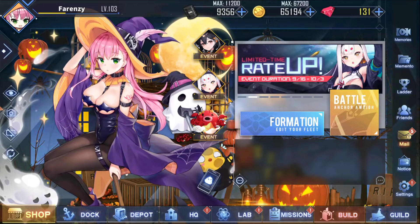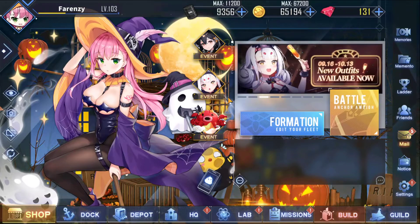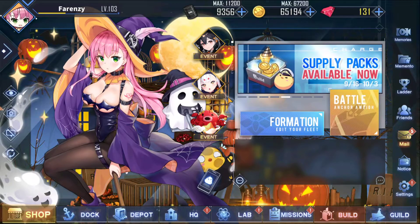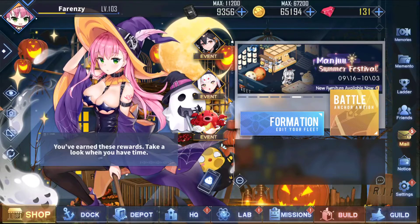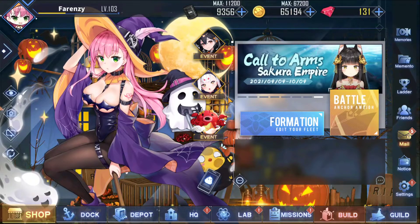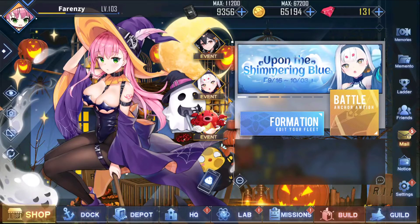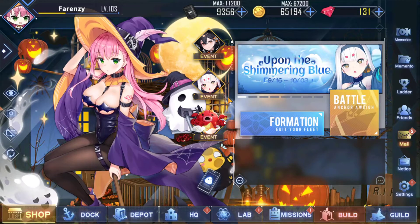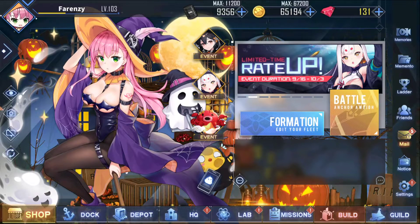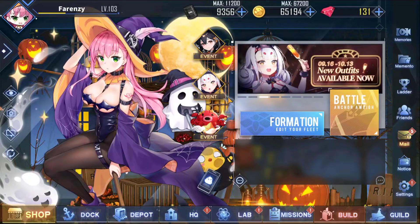Shimakaze is a destroyer, so we'll talk about what this does to the meta. Right now there's no meta for destroyers — they just die. I'm hoping this indicates there'll be more uses for them. You're not going to run a three-destroyer build in worlds 12 and 13, but it would be nice to actually use a destroyer. I use my destroyers for low-level farming because they're low oil cost, and some have pretty good skill sets for lower levels.